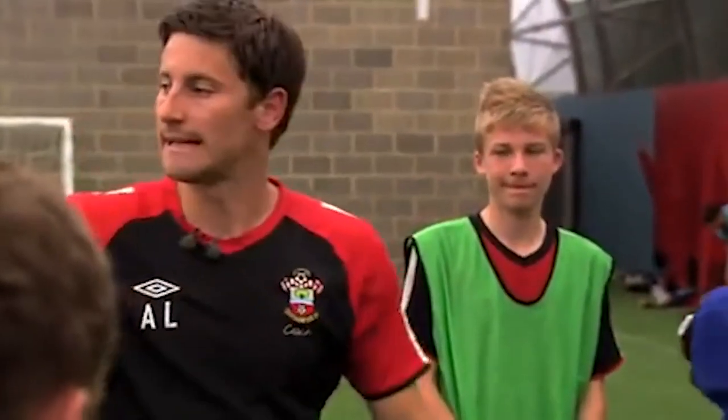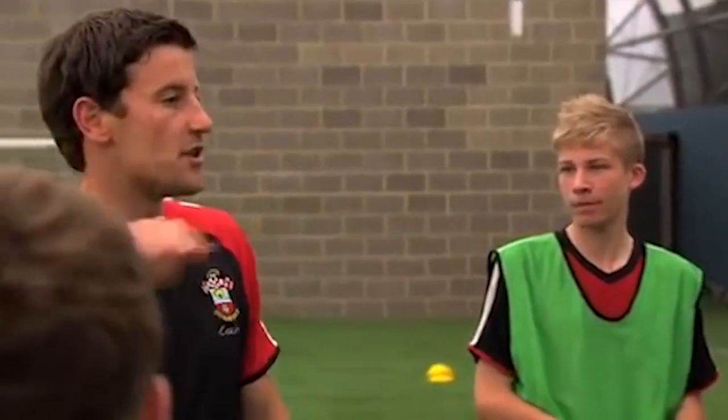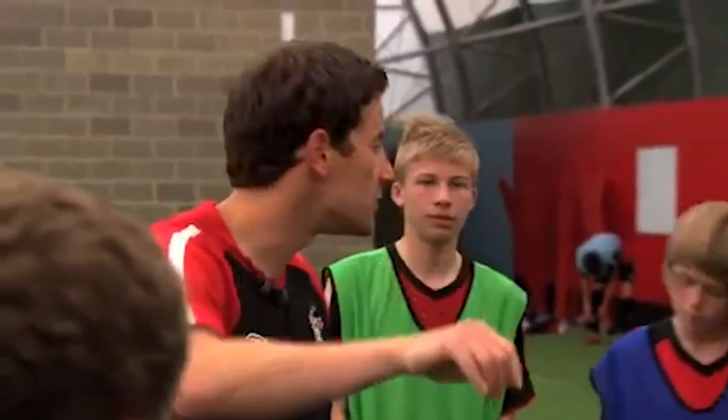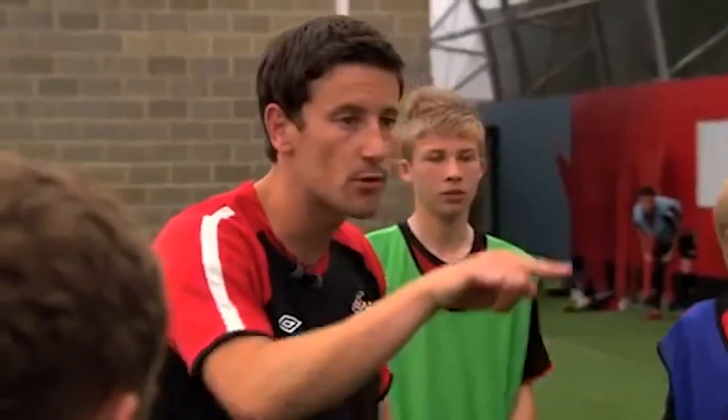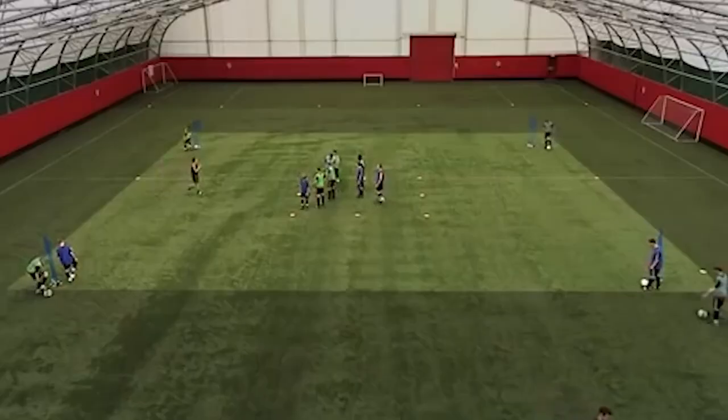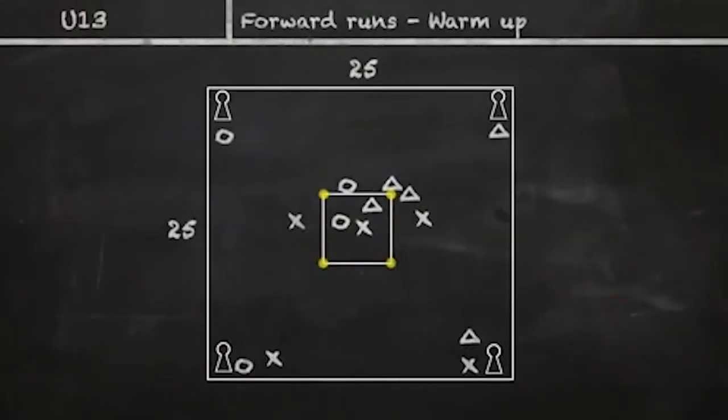Today we're doing forward runs with and without the ball. Greens are going to be playing in this area together, light blues playing together, dark blues playing together. I need two people from each color — two greens, two light blues, two dark blues — standing on a mannequin with a football. You can only play off your color.